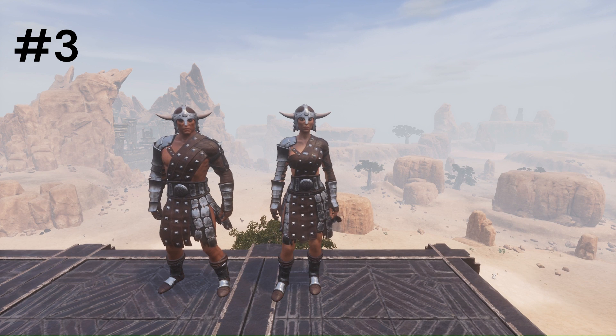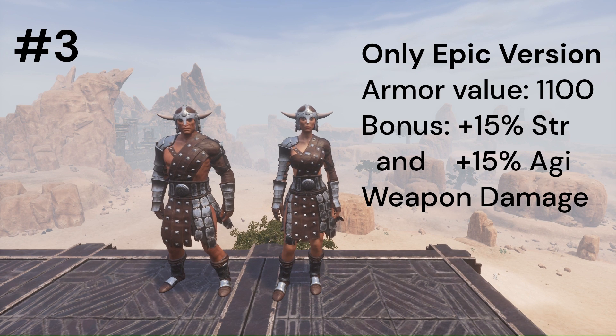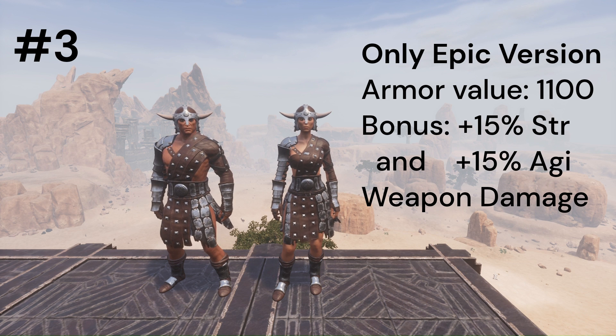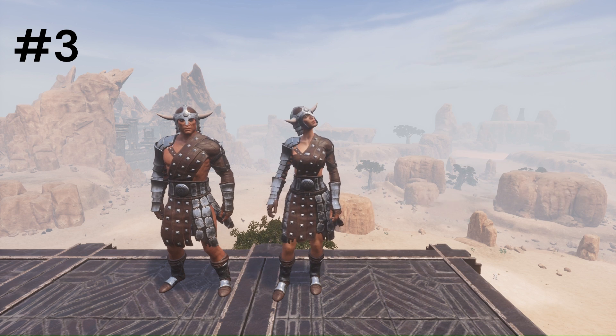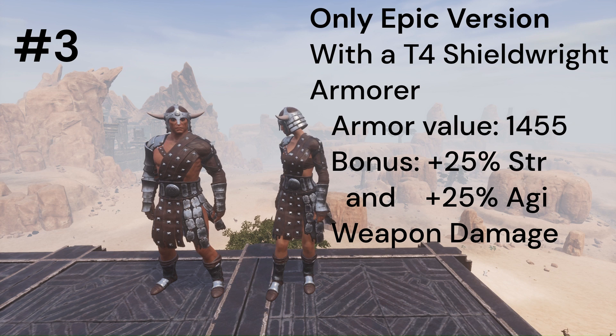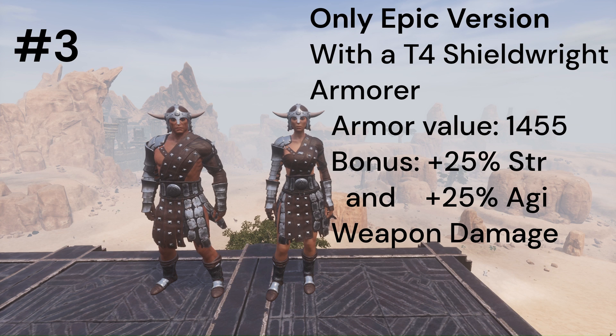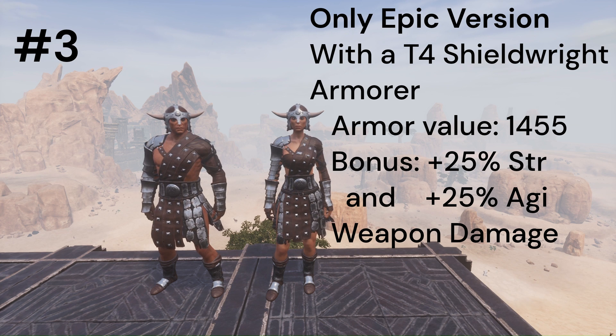Next we have the Perfected Heavy armor set, which can be obtained after completing the master armorer journey, and you will need to be level 60 to craft it. It comes with a base armor value of 1100 and plus 15% strength and 15% agility weapon damage. With a shield, the total armor value of the set is 1455, plus 25% strength and plus 25% agility weapon damage.